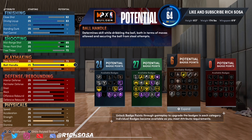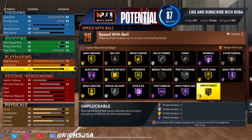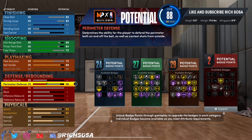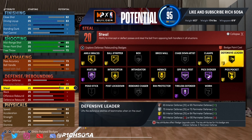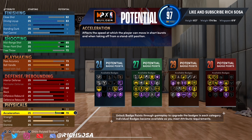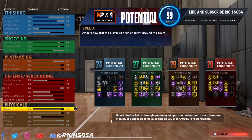If you don't care about the build name and just like the setup, go ahead — but this is the right way to go about it. For the playmaking: 89 ball handle, 92 speed with ball. If you make this build correctly, you'll have the potential to get a 99 speed with ball in takeover, plus running with a teammate who has Floor General and Defensive Leader. For the defensive end, it's still really solid — maxing out perimeter defense gives you the potential to get a 99 steal.